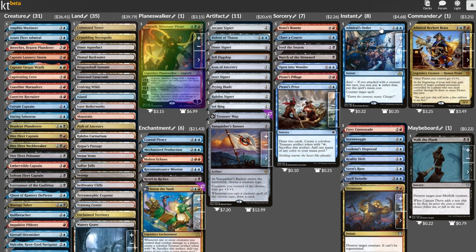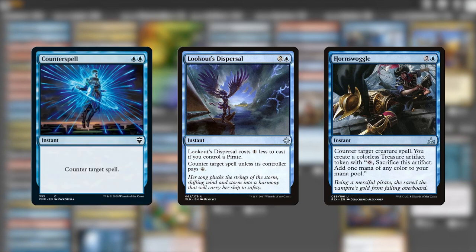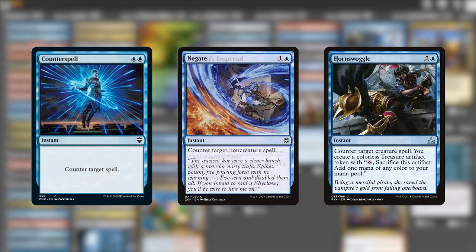Admiral's Orders can sometimes be a counterspell, but Counterspell itself, while obviously less flavorful, is the type of reliable thing we need if we're threatening to steal things from our enemies, because they will not take kindly to that. Lookout's Dispersal I'm exchanging simply for Negate — it might whiff sometimes, and Negate getting non-creature spells is awesome because those are the spells we're more afraid of. That's also why I'm cutting Hornswoggle. Creatures are less problematic for us, and I'm more worried about enchantments, which this color combo doesn't have a ton of answers for, so Chaos Warp will help us out there.